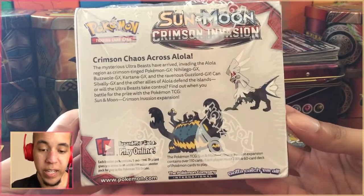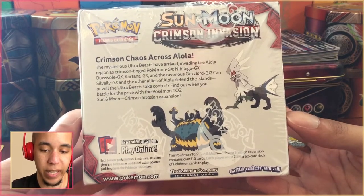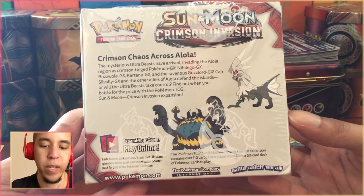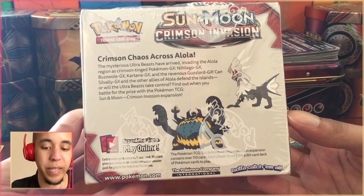Let's go ahead and jump to the pack cam. The box reads: 'The mysterious Ultra Beasts have arrived, evading the Alola region as Crimson-tinged Pokemon GX — Nihilego, Buzzwole, Kartana, and the ravenous Guzzlord GX. Can Silvally and the other allies of Alola defend the islands, or will the Ultra Beasts take control?'